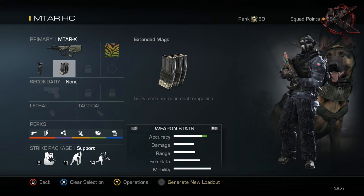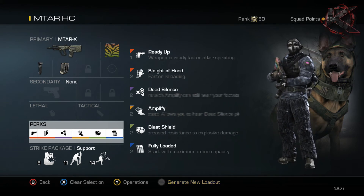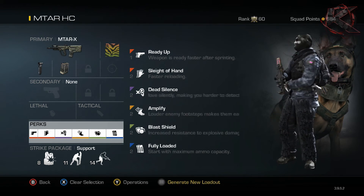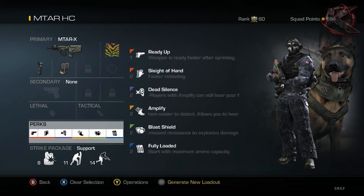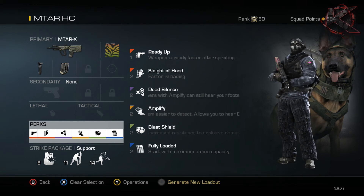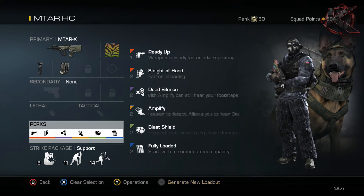Extended Mags means you don't have to reload as often. I don't run secondary, lethal, or tactical again in hardcore. My perks are a little different though - I like to run Ready Up, Sleight of Hand, Dead Silence, Amplify, Blast Shield, and Fully Loaded. The reason I run Fully Loaded in hardcore rather than core is because you don't really want to run around too much in hardcore - you don't want to run out into the open just to get a scavenger pack. Blast Shield is on because everybody uses explosives in hardcore and it helps you survive up to two explosives at once.